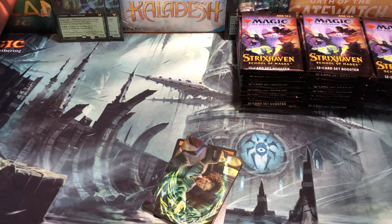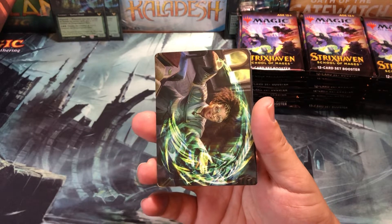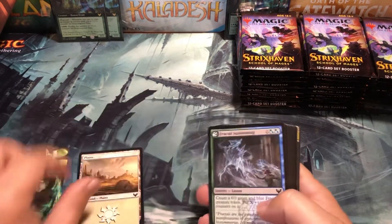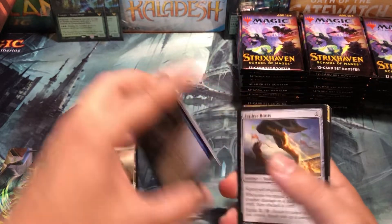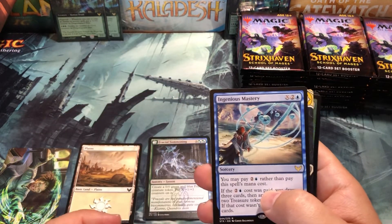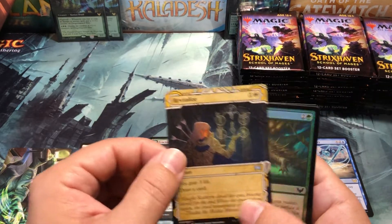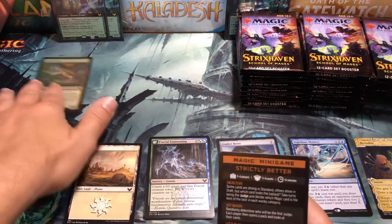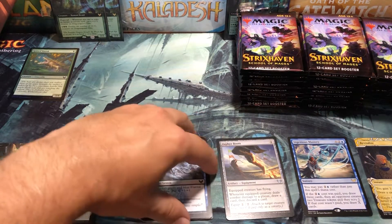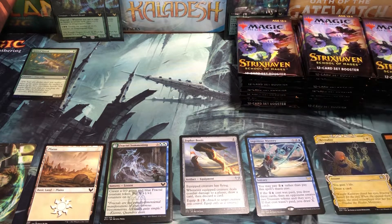I'm not huge on set boxes — I prefer draft boxes, they seem more consistent. But let's see what this one's got. The duplications are off the charts, that's a little concerning. Alright, there's the land — nobody cares about commons. Our first rare is Zephyr Boots, then Ingenious Mastery, and Revitalize for the mystical archive. We're already out of room in the first pack — there's a lot going on, you need a lot of stacks to sort this stuff.